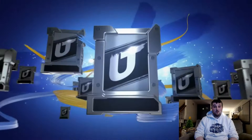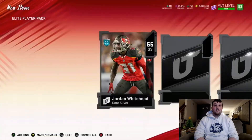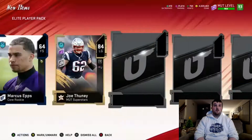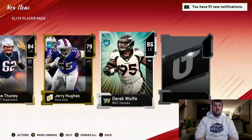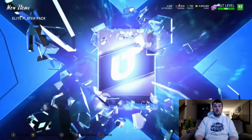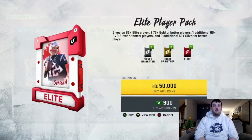It's not one of those crappy Blitz reduxes either, so I'll take it. We get 84 Joe Thuney, we do get at least a double elite — 86 Derrick Wolfe — and a triple elite Big X animation: 85 Mel Blount. It gets you with that crappy 85 for the Big X, but what are you gonna do.